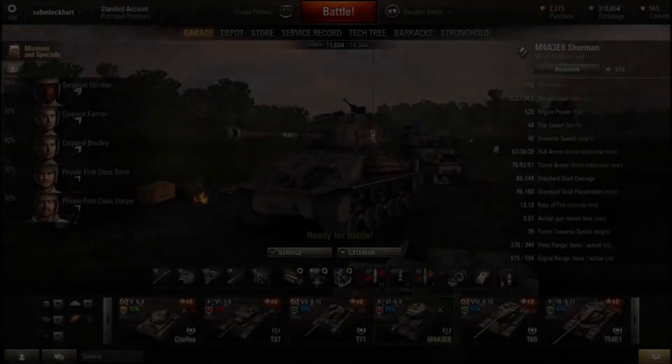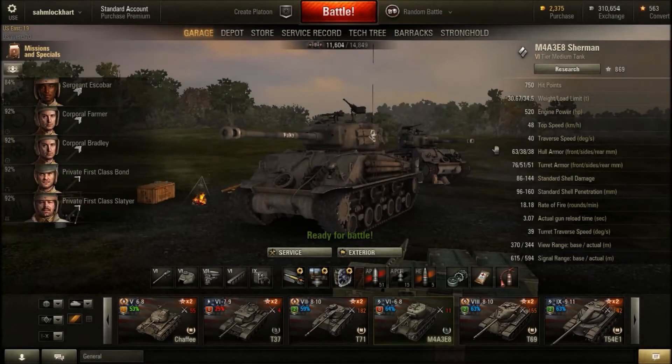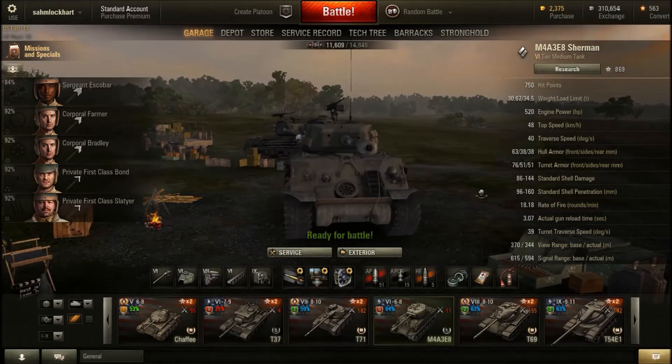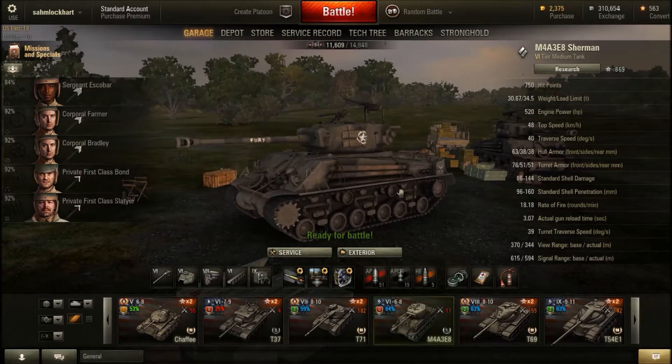Here is my Sherman EZ-8 Fury. The more observant of you will obviously notice that this is a normal EZ-8. I'm being cheap — I'm not paying 30 bucks for this model.